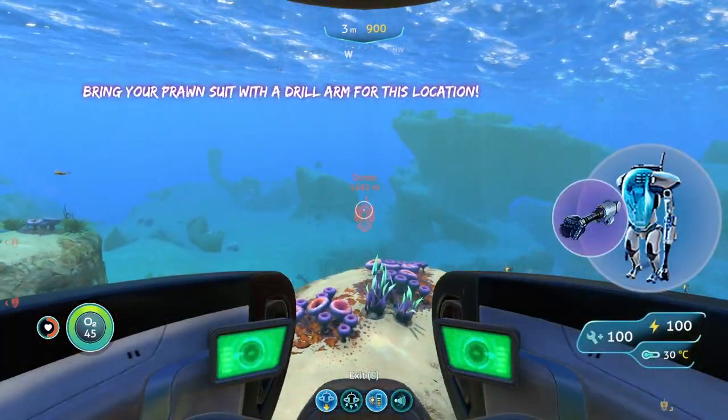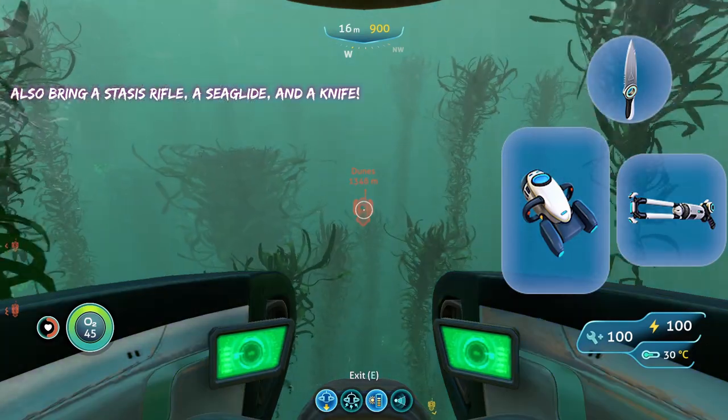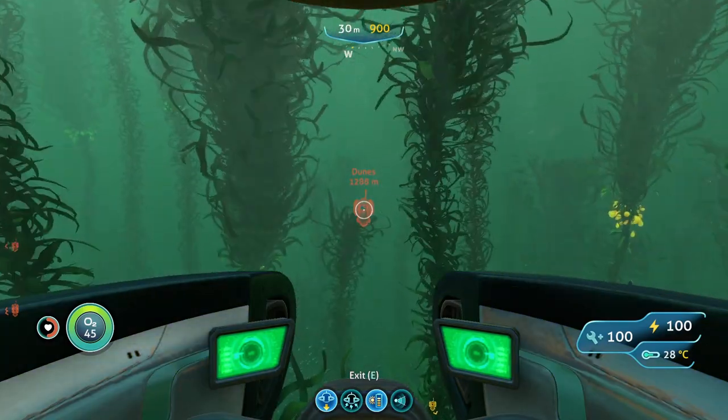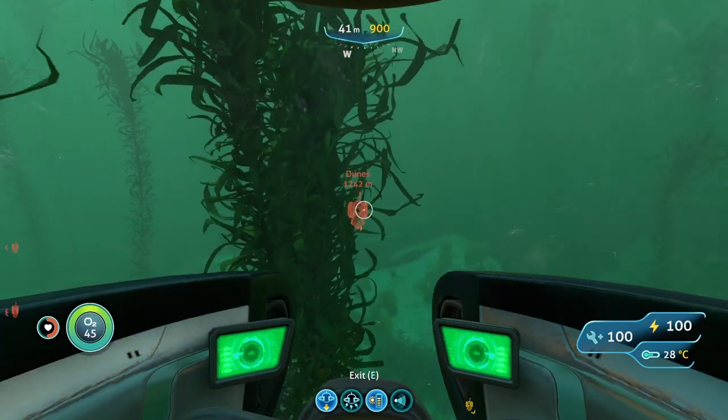Going here, you're going to bring your prawn suit with a drill arm. You're also going to want to bring your stasis rifle, knife, and a sea glide. Now, in terms of the hostile creatures that you'll run into here, you'll run into warpers and reaper leviathans, unfortunately.